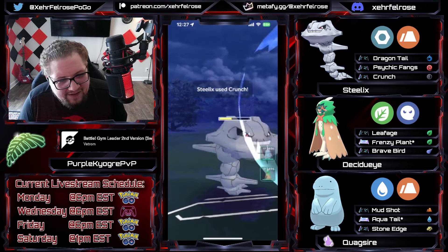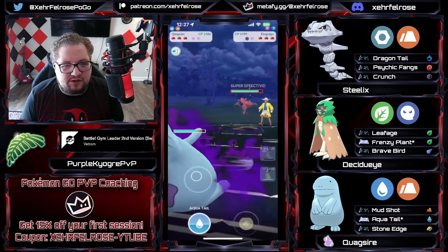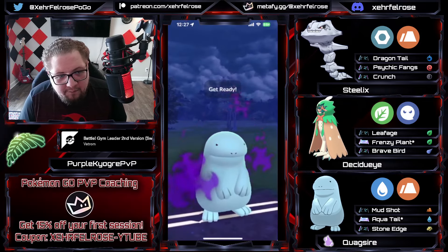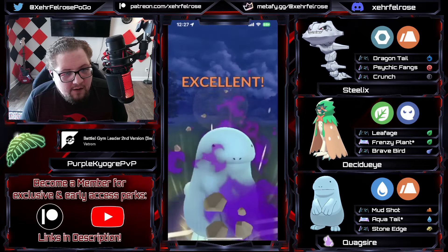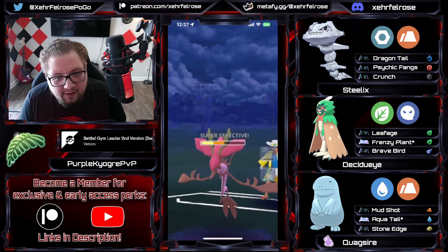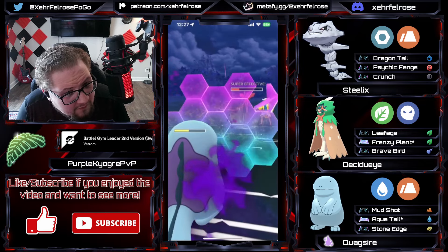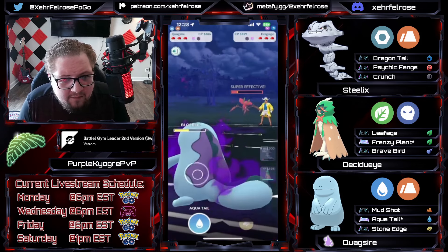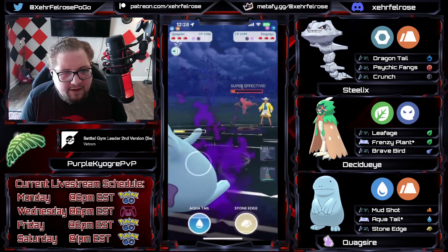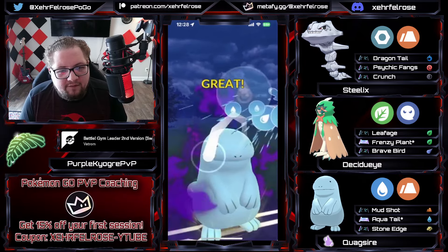PK's Steelix is like — I got my shield, I'm good, I did everything I came here to do. We're gonna see the safe swap into Shadow Quagsire. The opponent comes in with a Dragology. Now if PK was running mud bomb, this would be a much worse time for the Dragology because you'd get to it much quicker, but Stone Edge still gonna put the hurt on it. PK's gonna play it safe and go for the Aqua Tail. We also have enough energy that we could probably get two moves against that Steelix if it decides to come back in.